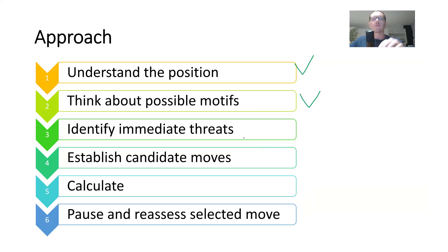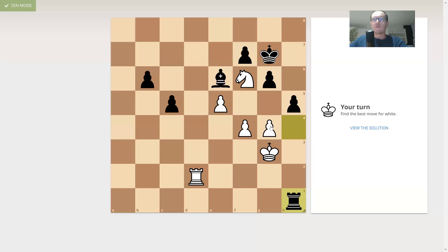Step number three: identifying immediate threats. The immediate threat for white is creating the mating net. Black has several moves that ease the tension — taking on g4 or advancing the pawn, taking with a bishop on g4. Threats are around advancing those pawns in the future and the security of g4. Step number four: establishing candidate moves — checks, captures, threats, and also potentially quiet moves.